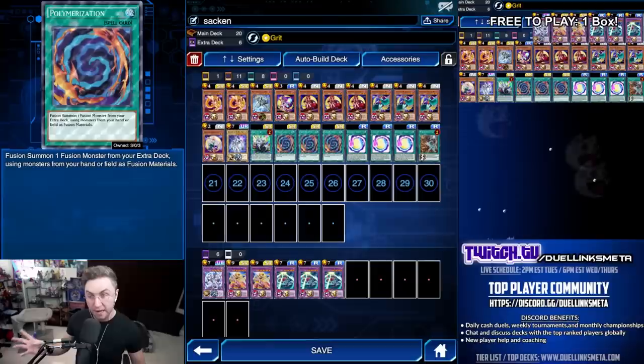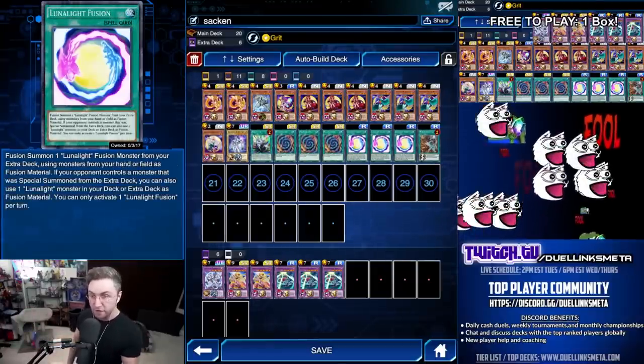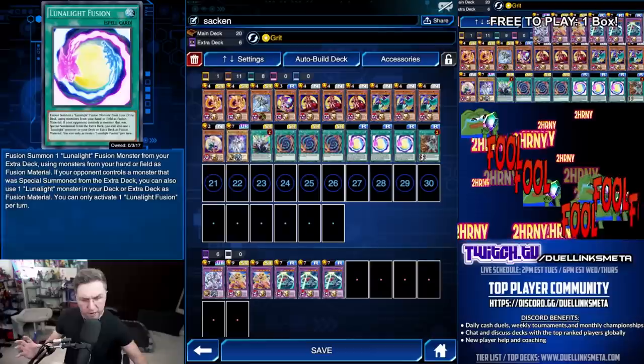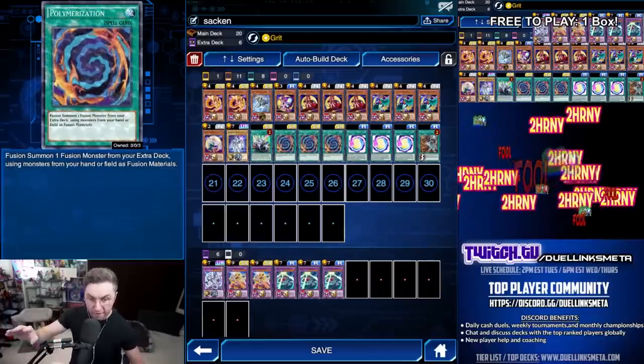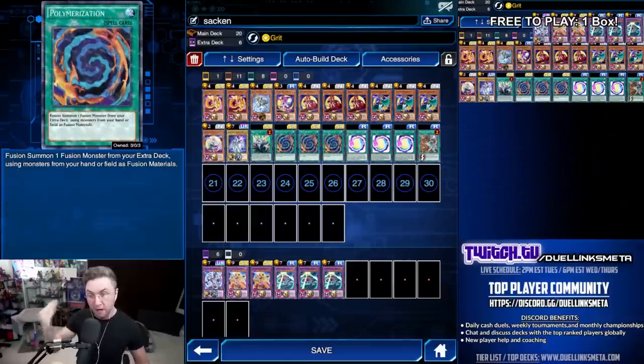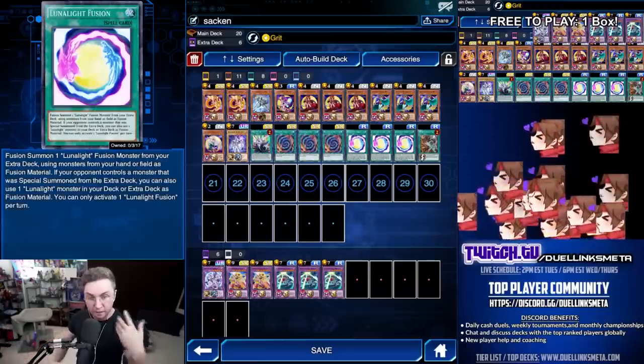A good thing about Palmerization is you can Palmerize first, then use Luna Light Fusion. Otherwise, you cannot use two Luna Light Fusions in one turn. So if they have a Navigation in the grave and negate your Luna Light Fusion, they negate it and you can't activate another — but if you Palmerize, they negate it, then you follow up with a Luna Light Fusion. That could be incredibly beneficial.